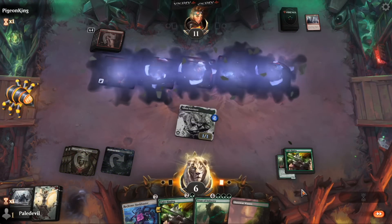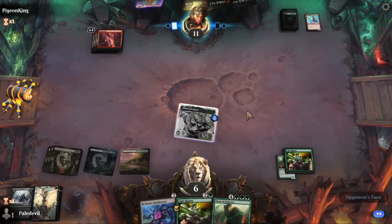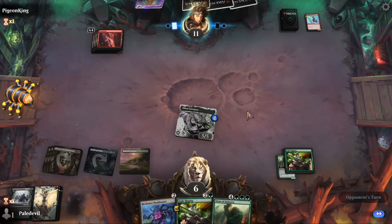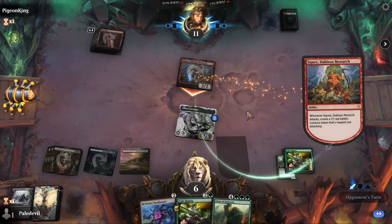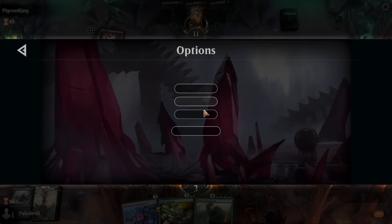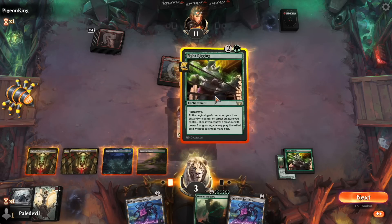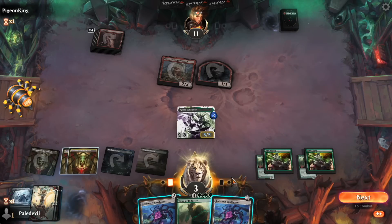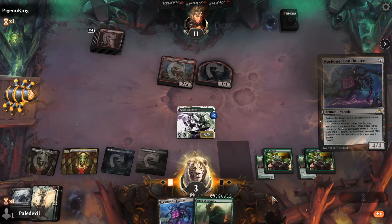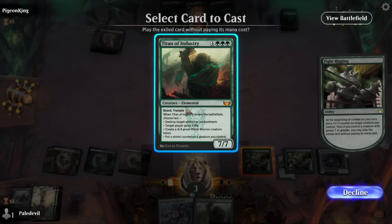He hits me for three and goes to play with fire or something — could bring me down to one. If he has two lightning strikes it's game. It's going to be three damage to my face, down to three. Let's put out the Fight Rigging... we got another Titan! We're fine. The first Fight Rigging should be the sacrifice after the second one resolves — we're gonna get our Titan here, gain some life, make a token, and the opponent should just be conceding.